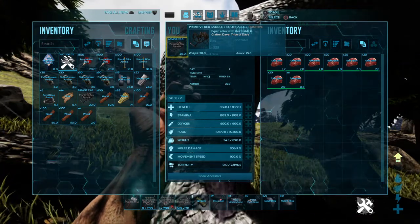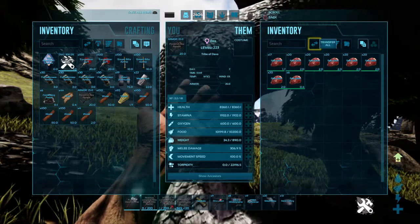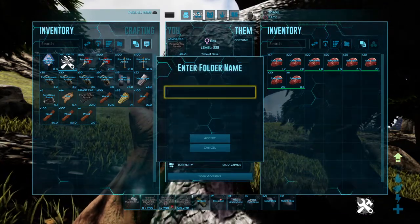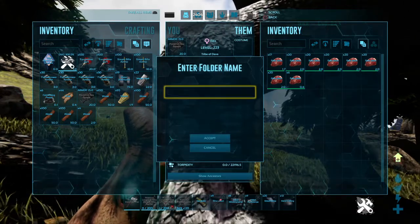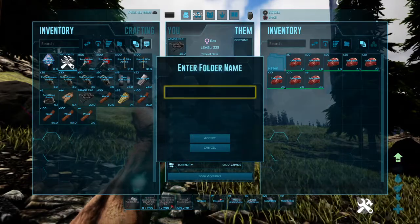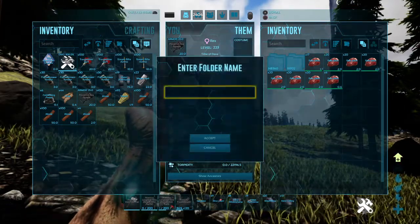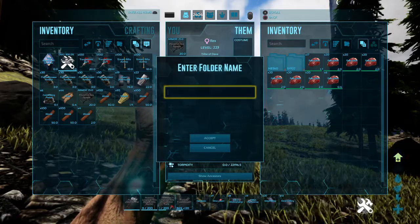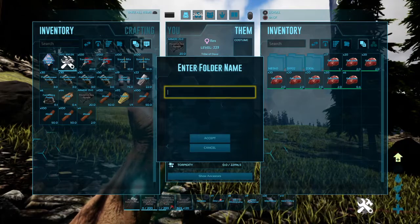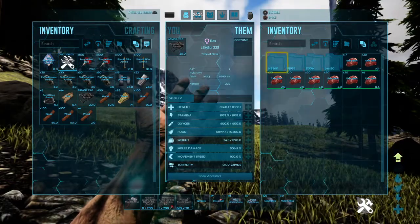I'm doing some Allosaurus at the moment and I'll go through that example in a bit. What I do is go onto the inventory screen and use the top ones — you'll see you've got a new folder. I select it and I literally put in the health value, which identifies that it's got 8,360 for health. Stamina is 1,932. And finally damage is 306. I'll always put four in — I also want to know what base level this one was when I tamed it. Now I know those are the base stats.